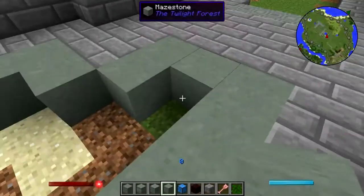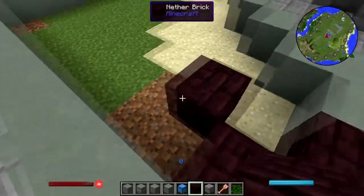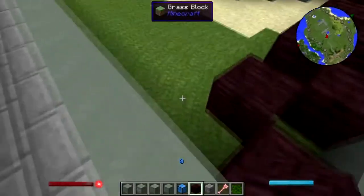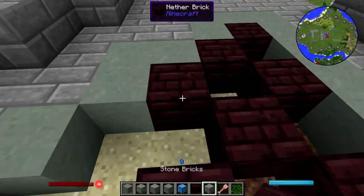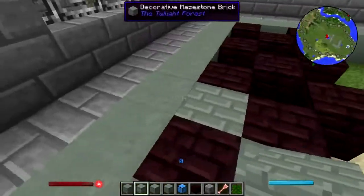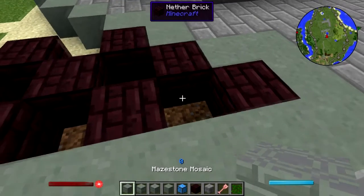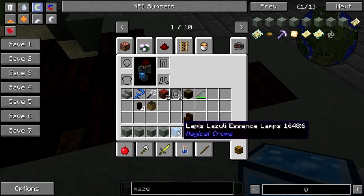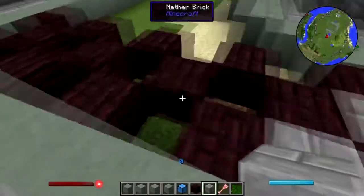Welcome back to Natural Magic Building. Today I'm working on the floor of the courtyard, and I'm kind of just spitballing right now because I'm not sure how I'm going to do this yet. Let's try the maize stone — I'm not crazy about that. I tried a mosaic, and I tried putting some wood in, and I wasn't really crazy about that either. I think it might be okay, let's just see.